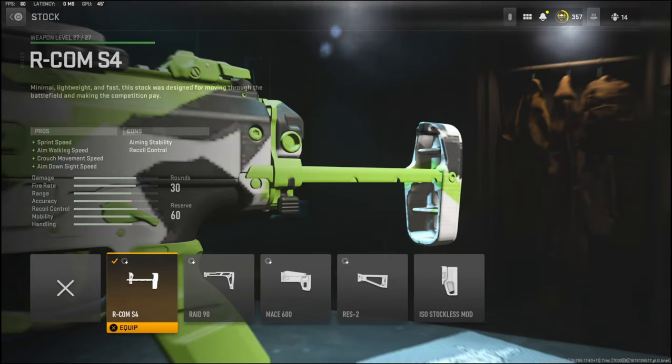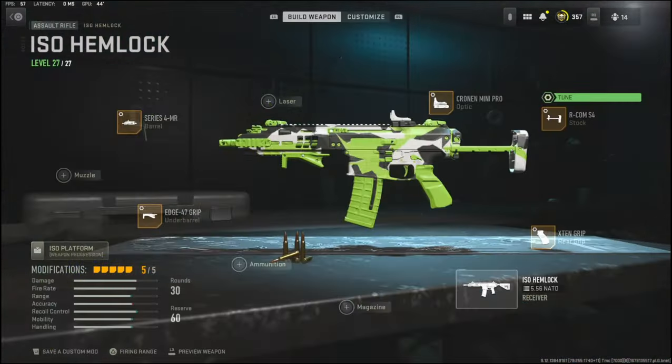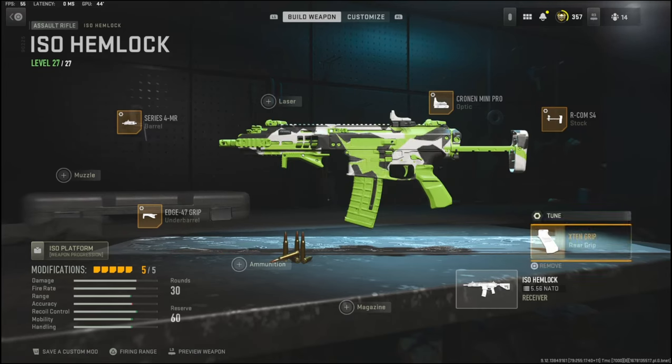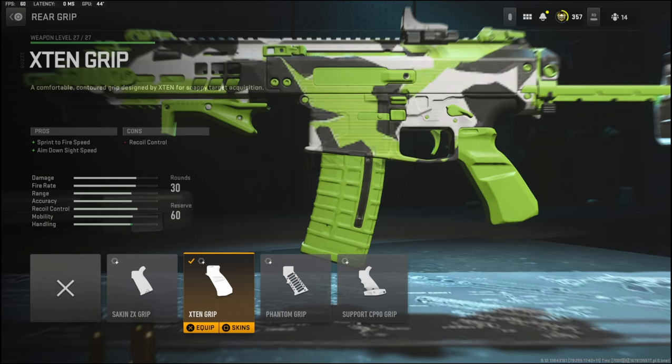Jumping into the attachments, I'm going to be using the R-COM S4 for the sprint speed, aim walking speed, crouch movement speed, and aim down sight speed. The cons are aiming stability and recoil control. For the tuning I'm going with negative 3.35 ounces to the weight to add aim down sight speed, and negative 2.01 inches to the length to add aim walking speed.